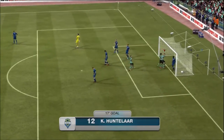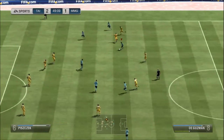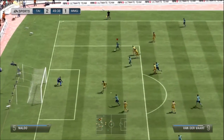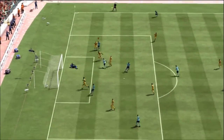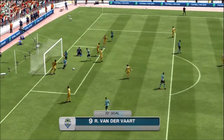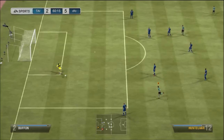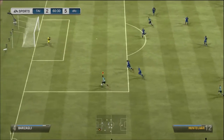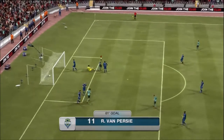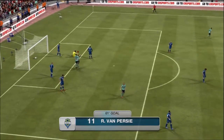Look at that from Huntelaar — a great touch to prevent the keeper from grabbing it, finishing off with a chip. His power shots are 92, so you can imagine the power he generates. Van de Vaart has also got a very deadly left foot which makes him very useful. You can see Van Persie extending a leg to get the ball into the back of the net — absolutely unbelievable.